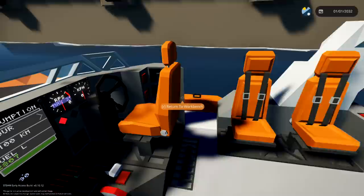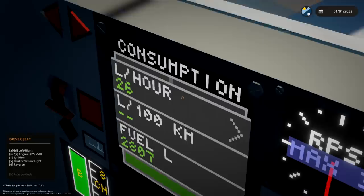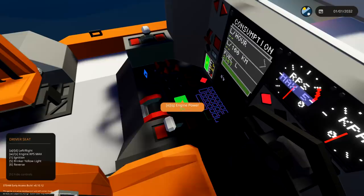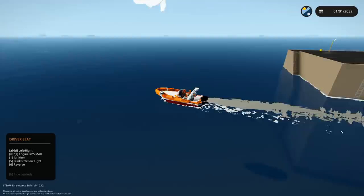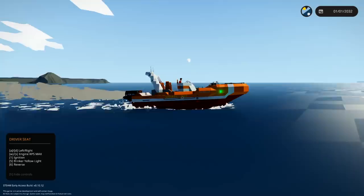We're gonna go ahead and sit in the seat. It's got lots more things back here than I thought. We've got this display which has a map, a radar, and a consumption thing. We got low charge already — we haven't done anything! Nav lights, cabin lights, engine RPM and engine power. Our ignition is on. We're already moving. Let's boost the engine RPM all the way. This is faster than I thought it was gonna be! We've got orange spotlights on the front and a spotlight on the side.